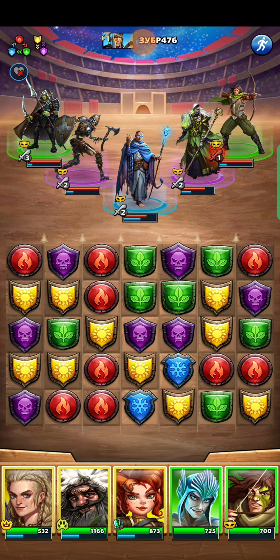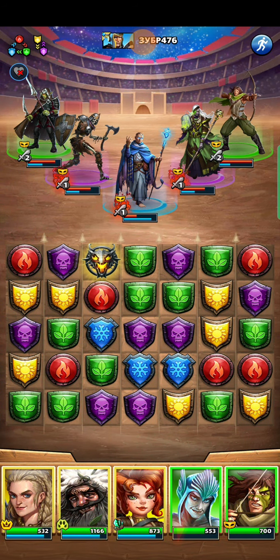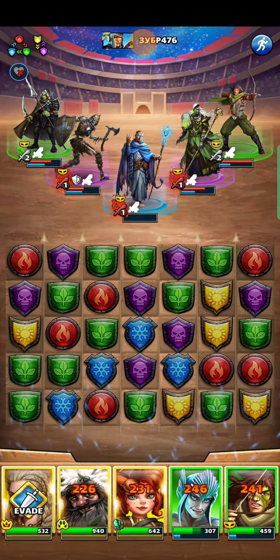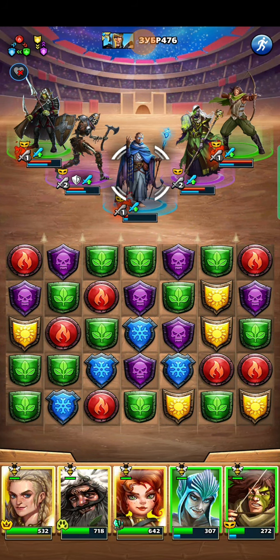Excuse me — I have two guaranteed holy matches. So I'm just gonna make those. Should I do an in-between move here? Because Elmer is not firing it. I also have the option to cascade this green match into the blue, but I just think this holy match is way too strong. Pretty good damage.